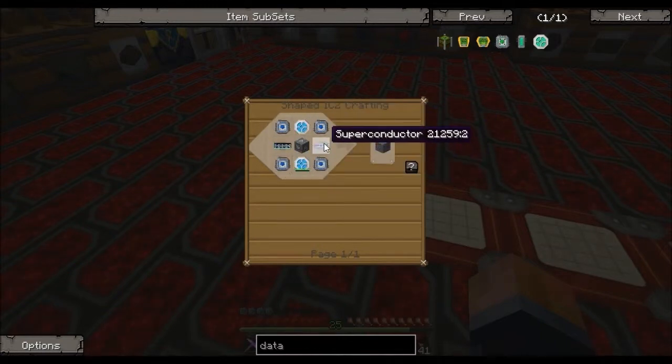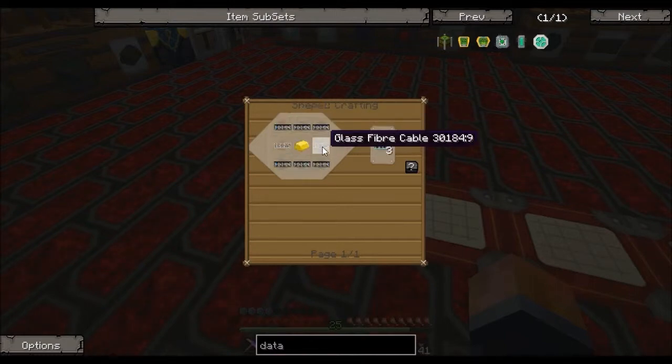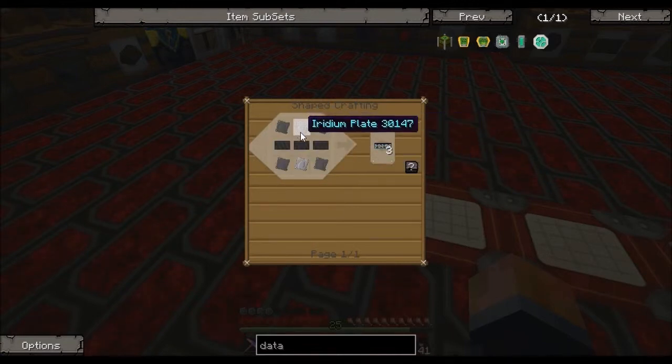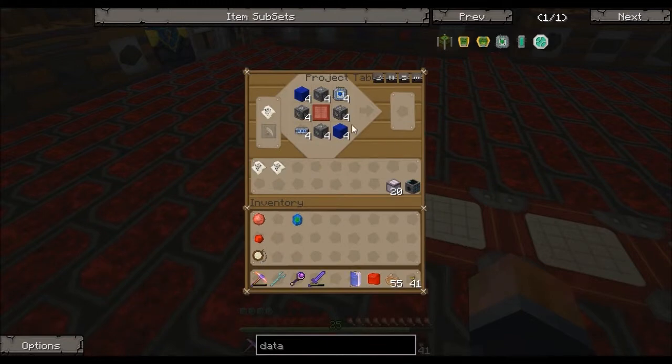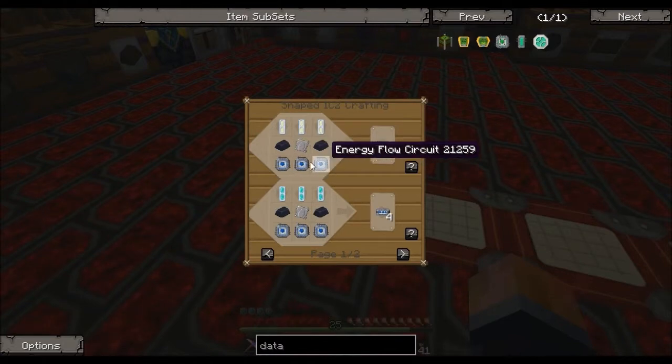If you look at the superconductor, there are two recipes for it. The recipe I prefer — to make three superconductors you'd need six covers requiring four iridium ingots, which I don't use. I prefer this recipe instead: one iridium plate and three more energy flow circuits plus a bit of tungsten. It works out cheaper.